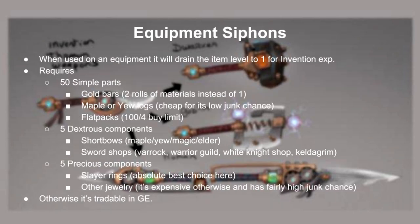Siphons are used for resetting an augmented gear's level back to 1 for a huge XP drop. Here are the materials required to make them — they're fairly straightforward and cheap. For simple parts, gold bars are the best choice because they give 2 materials each. Maple and u-logs are also great at a lower junk chance. Flat packs are also good but their buy limits aren't really worth it. Dextrous components are fairly easy, because when you disassemble short bows for augmenters, you'll end up with a lot. Precious components are somewhat difficult to get, but just make slayer rings to make life easier. Otherwise just buy all kinds of jewelry, but none of them seem to be as cheap with a low junk chance comparable to slayer rings. You can also buy siphons off of the GE for around 300k each.